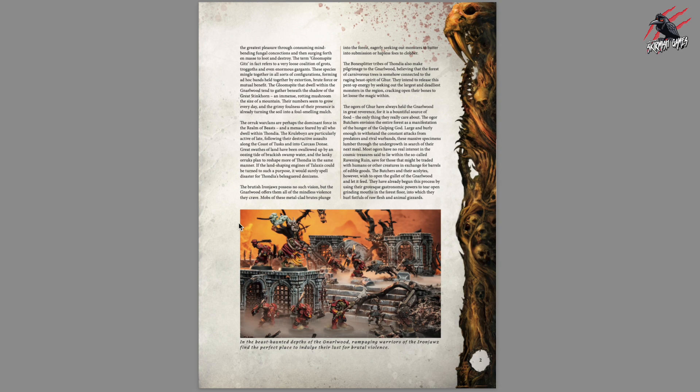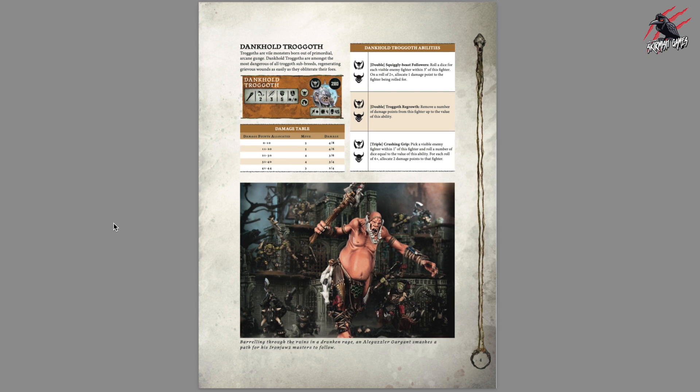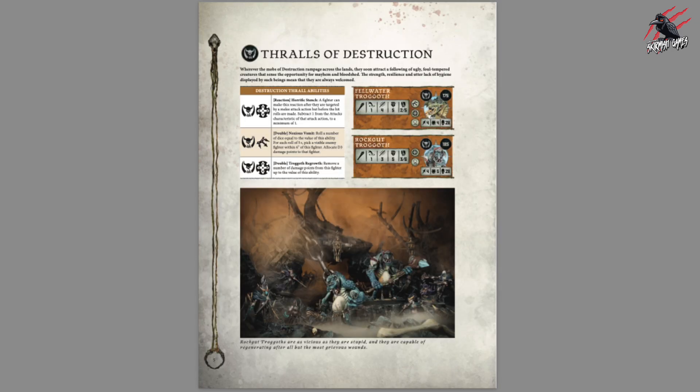We continue into the introduction for the Harbingers of Destruction on page two. Then we're on to the Monsters of Destruction — really great that this is still included. The rules aren't in there though, so you'll have to get the rules from the new core book or the Tome of Champions. We've also got the Dankhold Trogath here — brilliant that we're still getting all the monsters and they've been updated too. Then we've got the Thralls — the Rockguth Trogaths. I'll certainly be comparing these as soon as I finish this video.